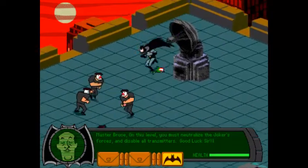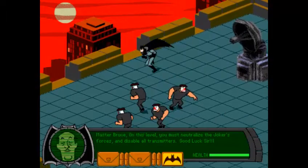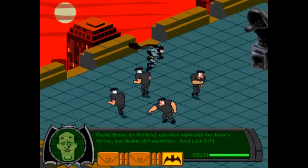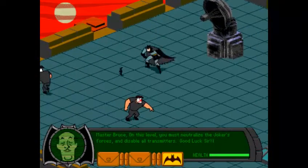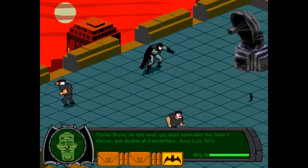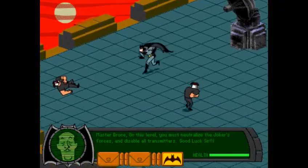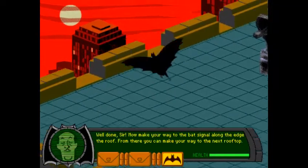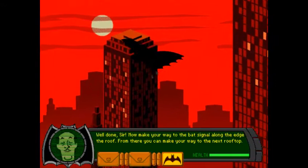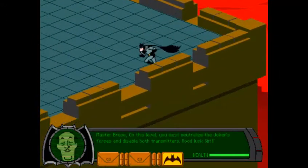Look, Batman, can you stop blowing things up for a second and try to take out these nukes? It's a good thing they don't exactly directly go for them. They're also nice enough to go with the grid Batman's stuck to. Now he just goes off to the bat signal and on to the next level. Real simple.